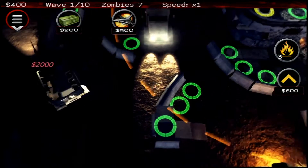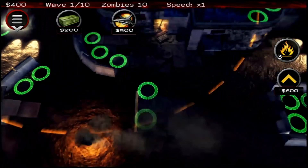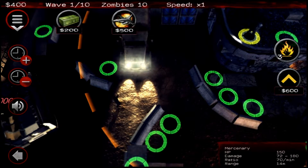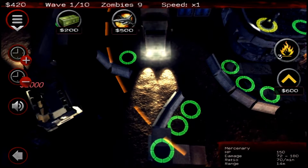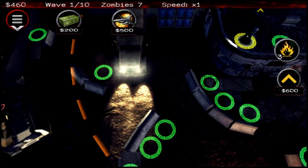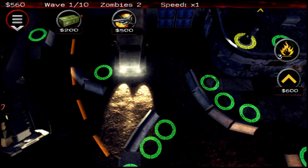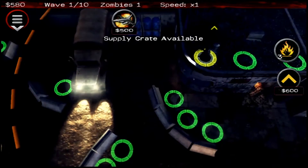It's kind of dark — I picked a dark mission here. But once you drop a trooper down, the zombies will start coming in. If you want to speed it up a little bit, since the zombies kind of move slow in the beginning, you have the option of clicking a drop-down box and increasing the speed with the plus or decreasing with the minus. The zombies are coming within range of the trooper and he's blasting them, shooting them down. As he shoots them down, each zombie is worth a certain amount of money, and you take that money and can purchase new upgrades.